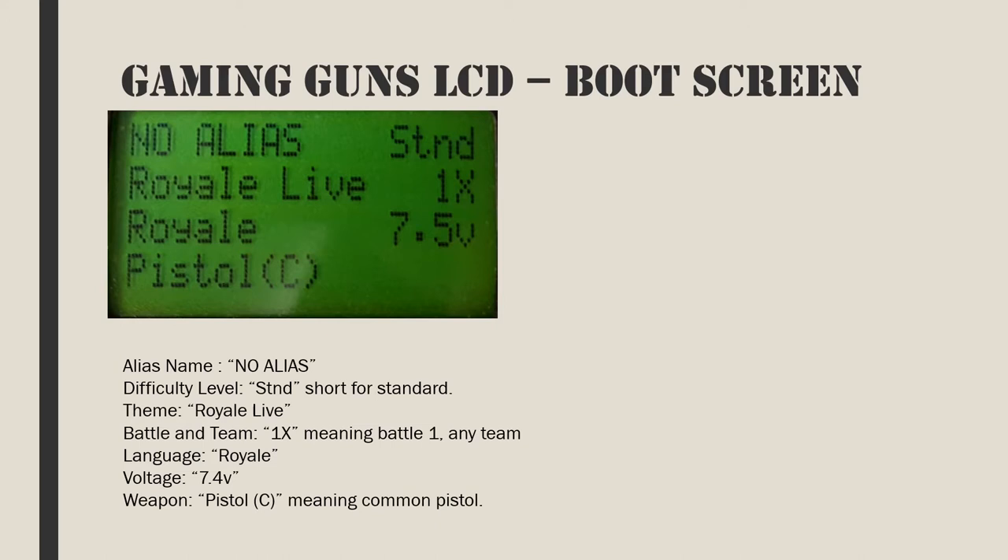A trigger pull on the boot screen will take you to a live game. For all devices to work in a game, you have to pull the trigger or push the green button. To enter the common menu, in which you will find commonly used options, push the red button on the boot screen.